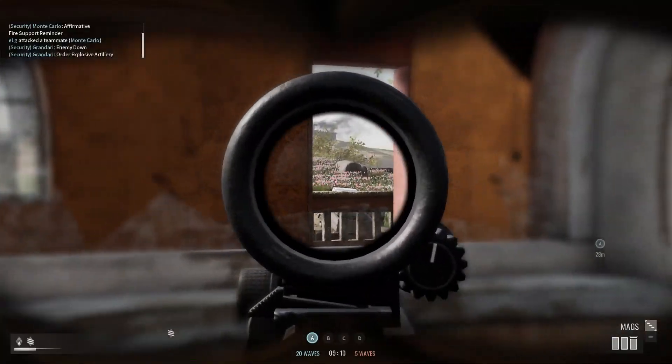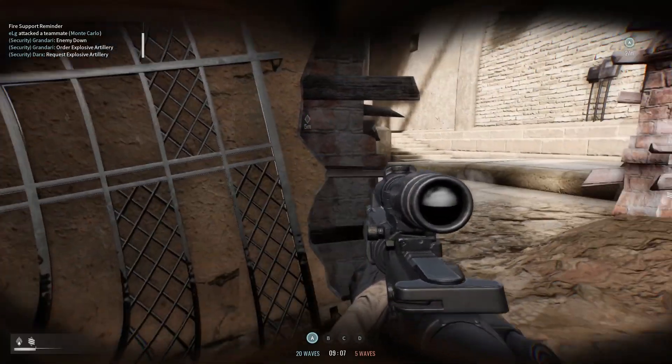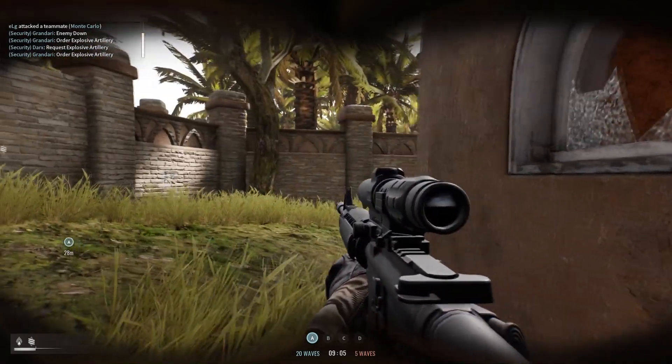I need an explosive artillery right here. Call it in, station. This is Silver Fire — explosive rounds at this location, over.